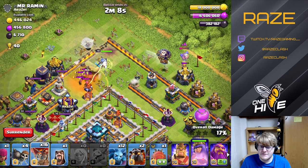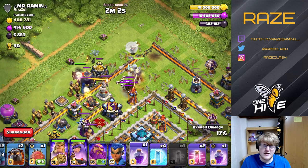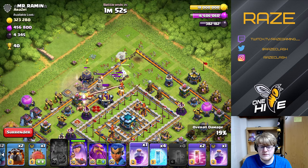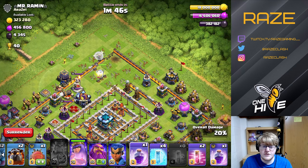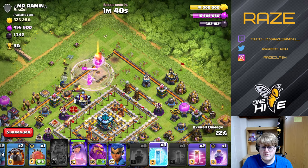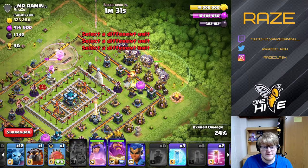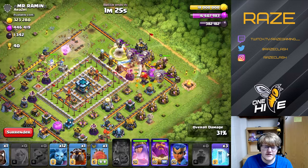Looks like 45 archers out of the CC — that's kind of interesting. One poison takes care of that; maybe if there were 55 archers it would be effective, but one poison spell handles it pretty easily. The king takes down the royal champion and gets a little bit of damage off on the enemy queen. On this base the queen's going to end up going to the left as I wanted her to. After the freeze on the queen, we're going to start the lalo — just spamming it in because we know the yeti blimp is going to make it since there's no single inferno in the middle.